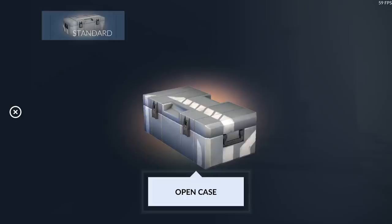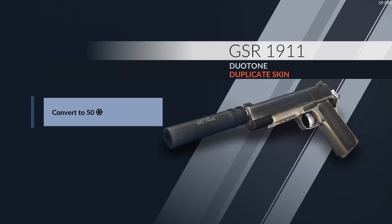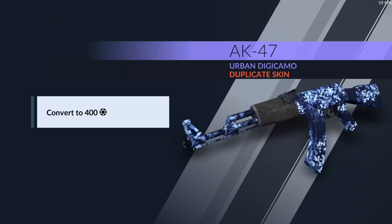We got nine cases left — come on! We got Olive on the GSR. Who wants Olive? We got Olive on the P9 too. We're getting tons of Olive. Now we're getting Duo Tone — I think that's the worst skin in the game; it looks like there's no skin on the gun at all. We got Urban again for the AK. I'll take the extra credits though.